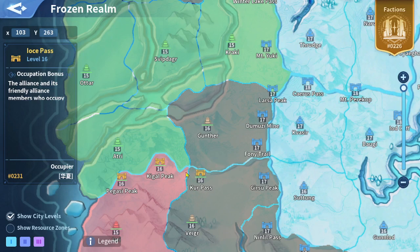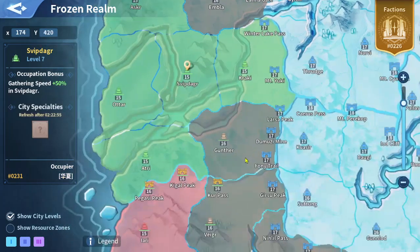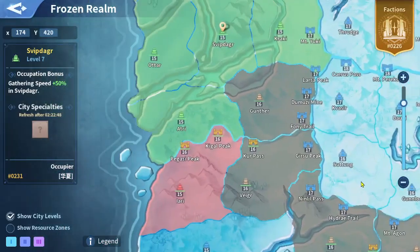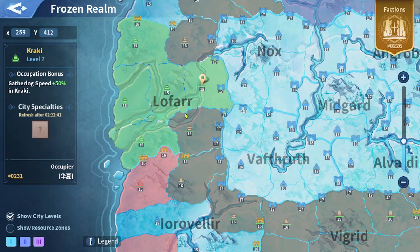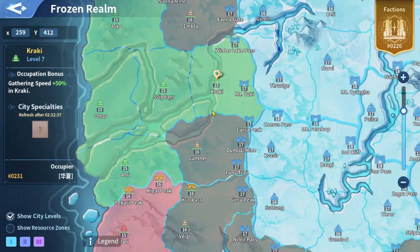For example, if you were covering Core Pass with your alt alliance towers, all of those towers disappeared and the gate was open for the enemy team from server 231. They took Core Pass or a couple of passes, but server 225 took advantage and took the passes back since they outnumber them and are winning anyway.